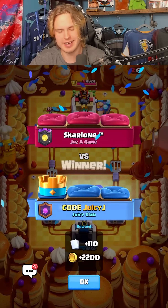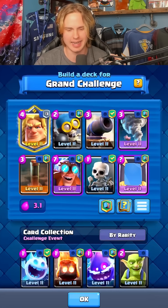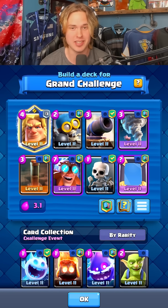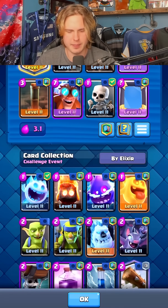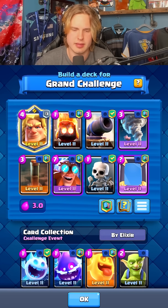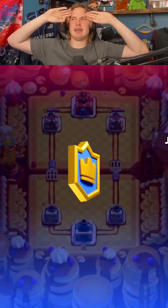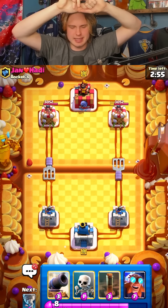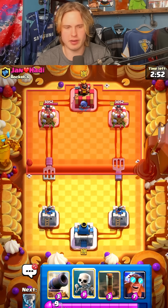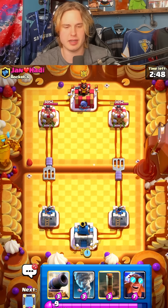So we've slowly but surely made our golem deck into this E-Giant meta deck, but now we have to make it even cheaper. How do I go more cheaper than that? I'm thinking about just fire spirit like this — that's what I'm thinking about. Let's do it. Barry the bomber is gone, we got the fire spirit instead.